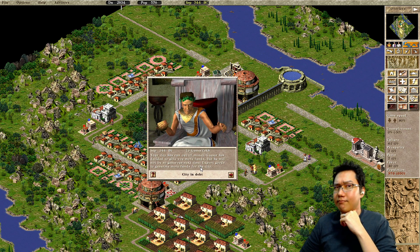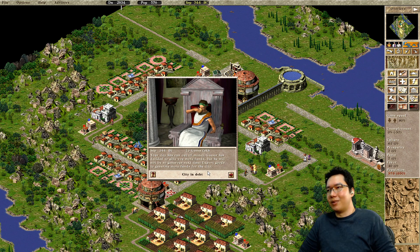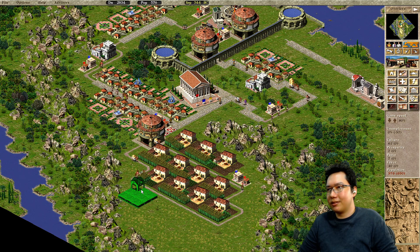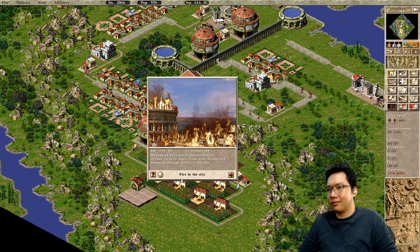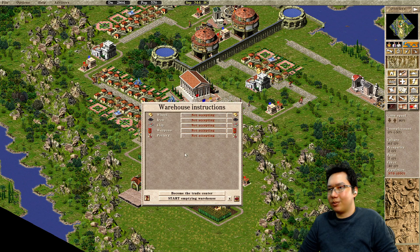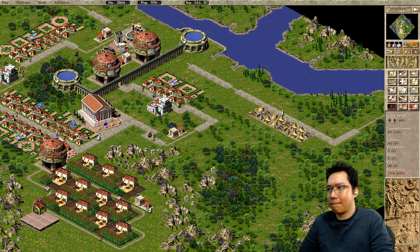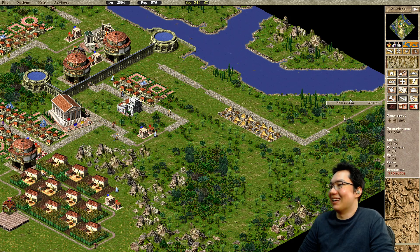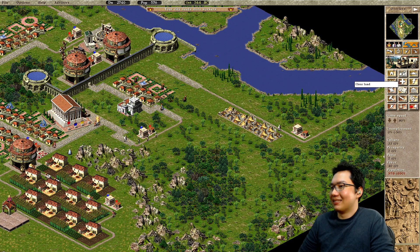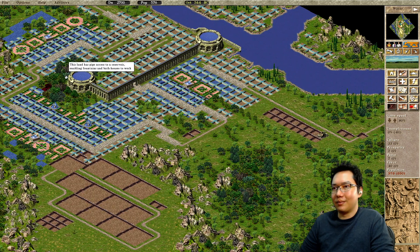You got through those funds quickly — try to make these new funds last longer. It's mission two. I just need to throw down a warehouse. This warehouse can accept wheat. Where's the fire? Oh right — those. Whoops. My bad.